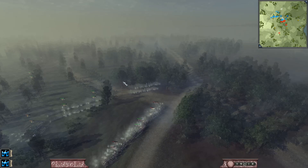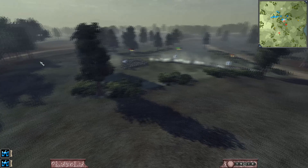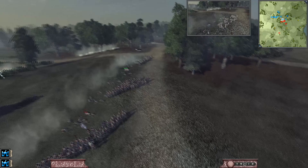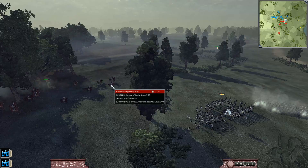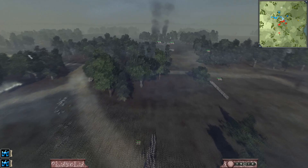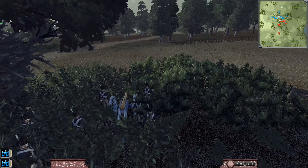Reinforcements are almost here — they just need to hold out a little bit longer. Our men are running. Their unit on the right broke, so we're pulling the men back. Now we're charging the Dragoons and he was able to get square formation up just in time. But now we have our cannons in position, ready to fire.